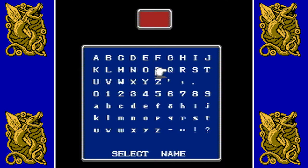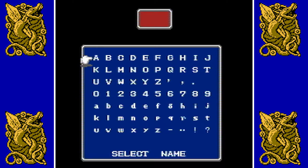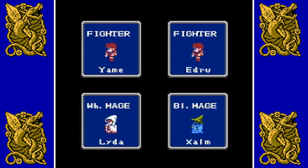The next one is the White Mage, going to be called Lydia — unfortunately I can't fit the full name but in later ports with more letters I'll call her Lydia. And last is going to be a Black Mage, because I want full range of White and Black Magic. For the Black Mage I either go with the name Zom or Vox. In this one I'm going to go with Zom, that's the more common name I use.